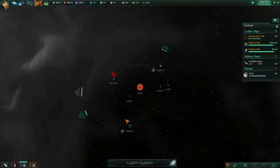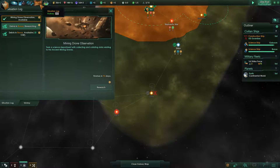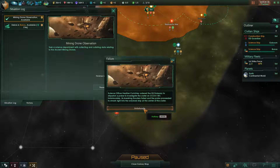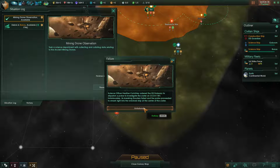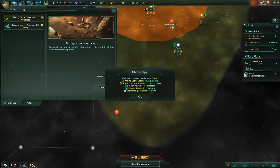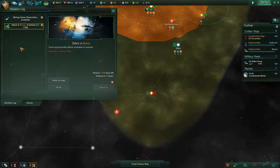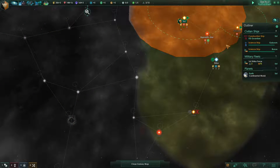We don't know what's here. Science officer Heather Crutchley has ordered the ISS Emissary to dispatch a probe to investigate the crater on CC4-11B1. Unfortunately, its braking thrusters failed and the probe proceeded to smash right into the wrecked ship at the center of the crater. Nice job, guys. Thanks. Good work.